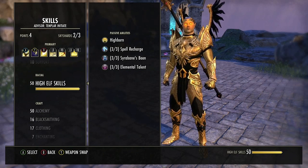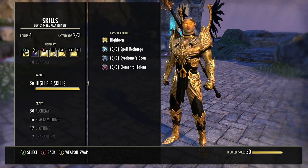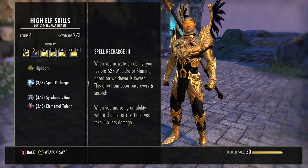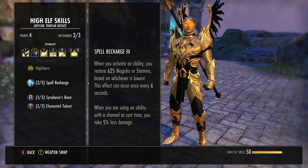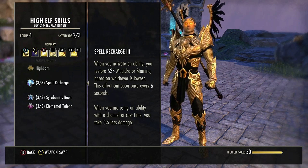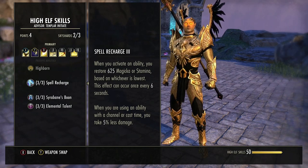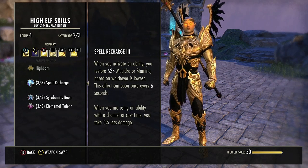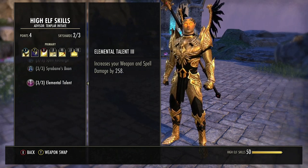Let's begin with the race. My favorite race by far is High Elf, as it synergizes really well with Magicka Templars. With regards to spell recharge, it helps with stamina sustain — a must in PvP — and reduces your damage taken by 5% whenever you use a skill with a channel or cast time, which applies to both your spammable and execute. This passive is unique and stacks with the passive Spear Wall, which grants minor protection for six seconds whenever you use Puncturing Sweeps, giving you a total of 10% damage mitigation on the offensive.